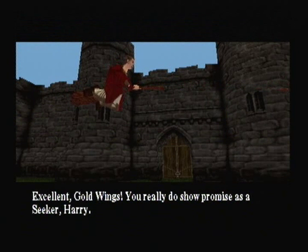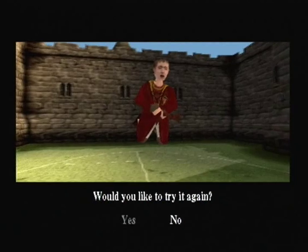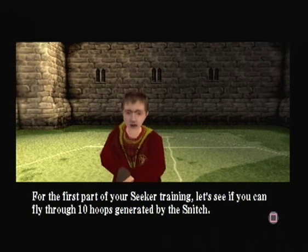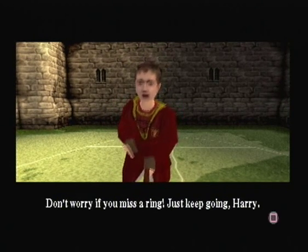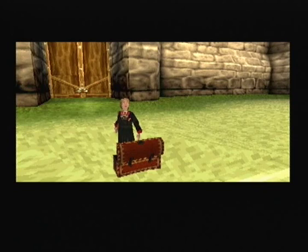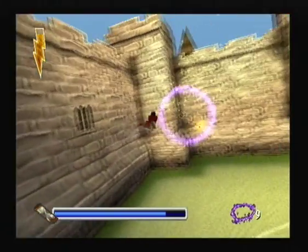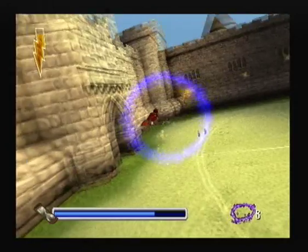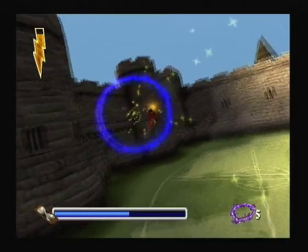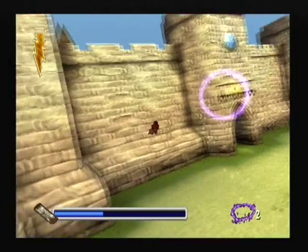Gold wings. You really do show promise as a seeker, Harry. I love that little jingle — da-da! Would you like to try it again? No. For the first part of your seeker training, let's see if you can fly through ten hoops generated by the snitch. Ready? Go! Excellent, I see you've been awarded gold wings for this section. It's Colin! Run! So I do believe before this he will test you out on two brooms — inverted controls and normal controls. I tried out normal controls and they screwed me over, so I'm just sticking with inverted for the broomstick.